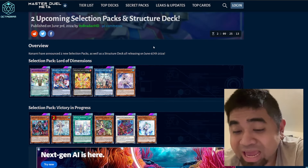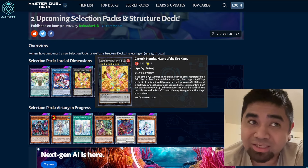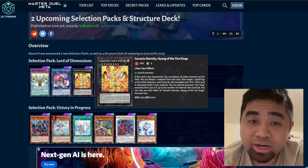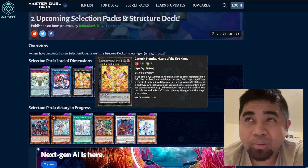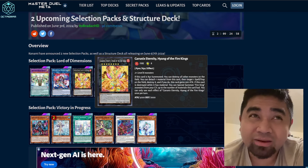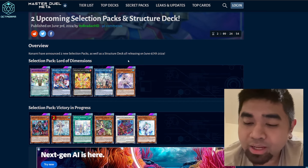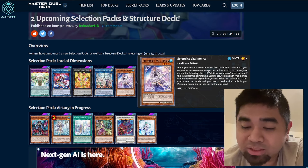In Lord of Dimensions, we have Geronix Eternity as the only UR so far, but I'm pretty sure there will be one or two additional URs for the Fire Kings archetype. Sacred Fire is likely going to be a UR, and hopefully the Phonics card will be SR. We also have the Valmonicas — Seletris appears to be the only UR for that archetype.